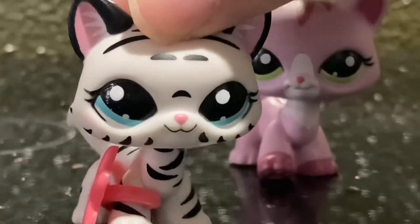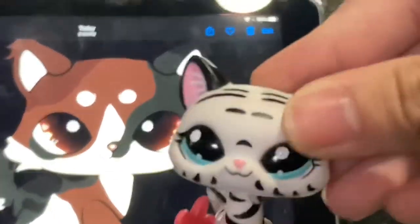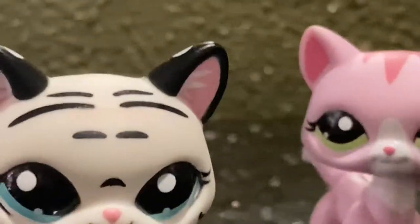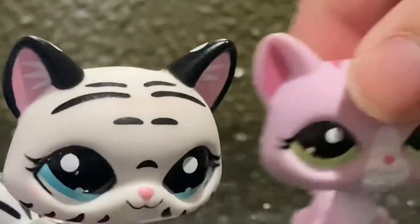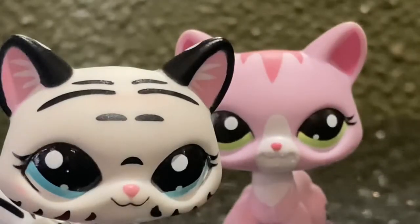I'm a little guilty of changing the design I showed earlier in the video, but here it is — I think it's much better. It's like a calico, but it looks like two different cats, which I think is pretty cool. Hopefully I'm able to at least get the clay done today. But first, let's prep her.